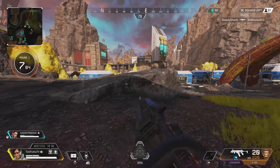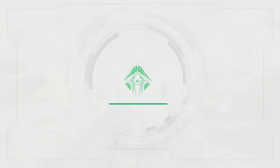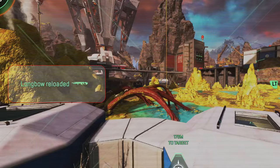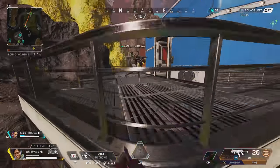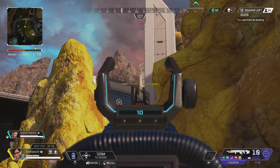If you need to hop into your drone quickly during an engagement, your weapons will reload while you are in the drone. There is an on-screen animation telling you the gun has reloaded. While this may be one of the less used aspects of Crypto, it's still something you should be aware of.